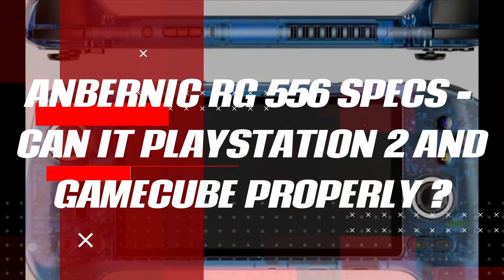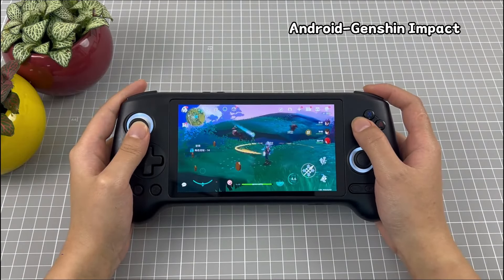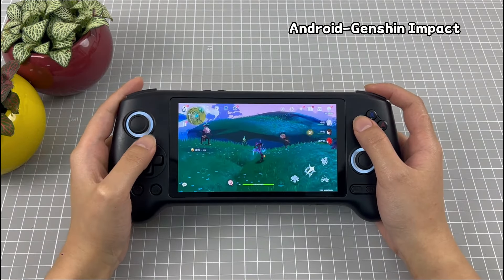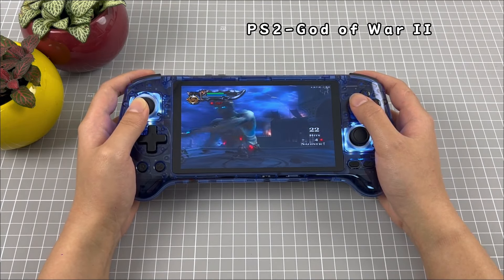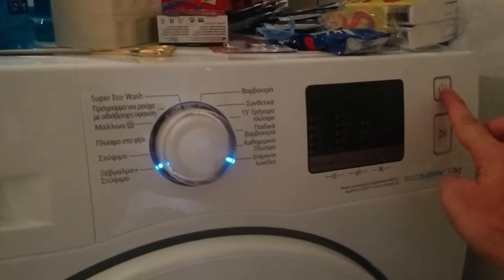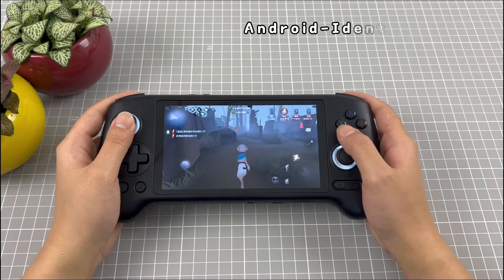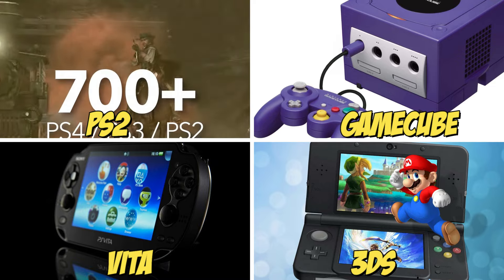Anbernic RG556 specs — can it play PlayStation 2 and GameCube properly? Before we dive into the details, let me make one thing clear: the primary allure for those interested in buying the Anbernic RG556 is its capability to play PlayStation 2 games. Nobody is purchasing this device to play SNES or PlayStation 1 games. In today's world, even the display on your washing machine could probably handle those systems. The true measure of this device is whether it can deliver perfect or at least decent emulation for PS2, GameCube, Vita, or 3DS games. For that, one aspect is crucial: the processor GPU.